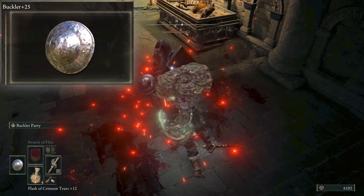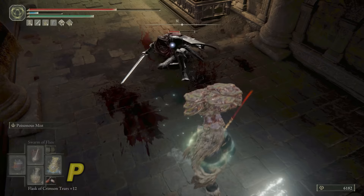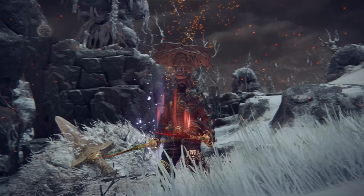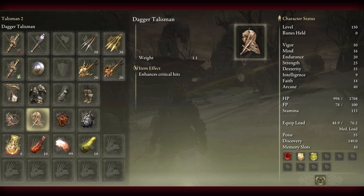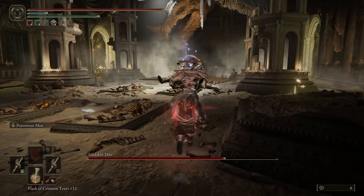The Buckler Parry is perfect because it'll leave them vulnerable for a critical attack. Do the crit and follow up with the Scarlet Rot and Poison routine. Wearing the super stylish Mushroom Crown, paired with the Rot Exhultation Talisman, the Critical Hit Boost Talisman, the Lord of Blood's Exhultation, and Great Jar. This build is a fun challenge with a unique playstyle.